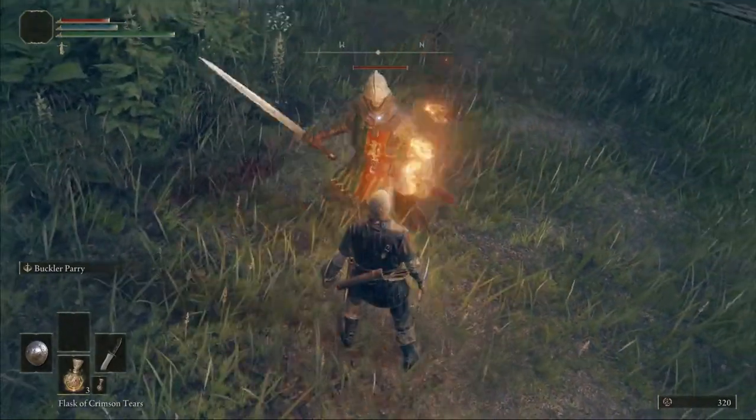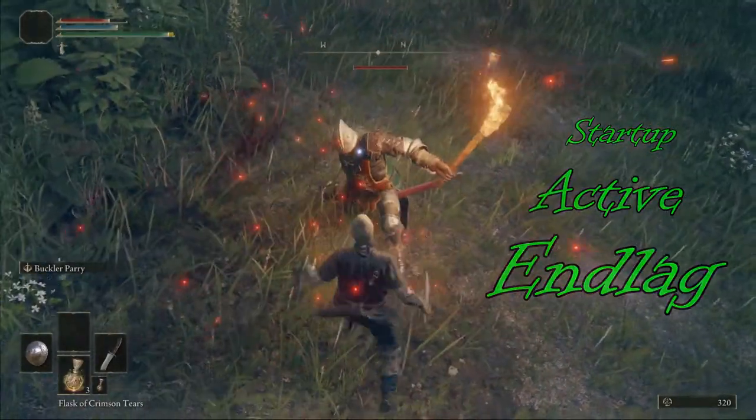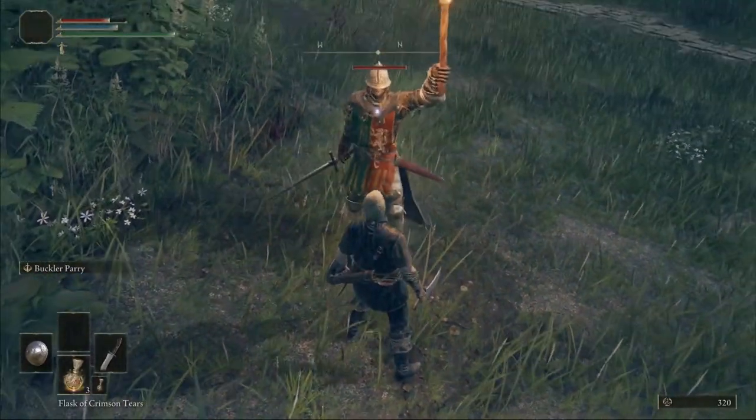Parrying in Elden Ring is just like any other action in this game. You have the startup, the active, and the end lag. The trick to learning how to parry is timing the active hitbox of your enemy's attack to your active hitbox of the parry tool.